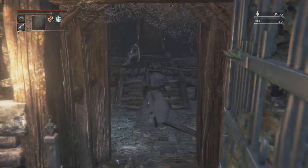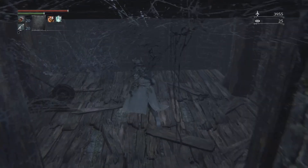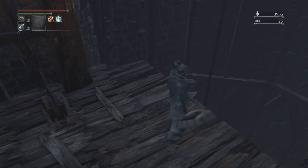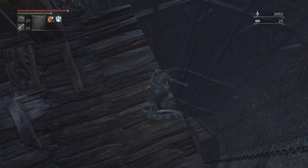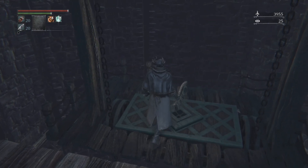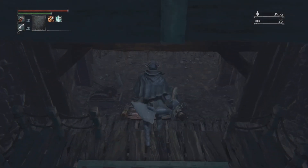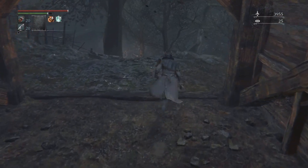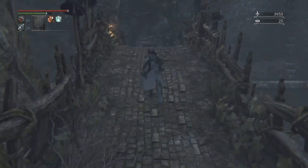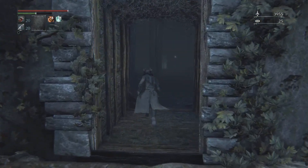Whereas Arianna — after we defeat a certain boss later on in the game, she's actually going to drop one of the four possible umbilical cord pieces. That's why I wanted to show you guys Arianna's quest, because she's actually tied to the secret ending and getting the umbilical cords. In my opinion, Arianna is just slightly more important. But since this episode was going a bit on the shorter side, I will show you guys where the suspicious beggar usually is.